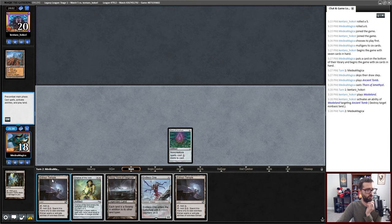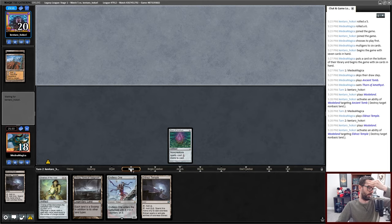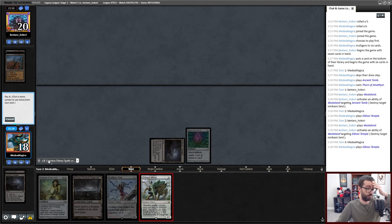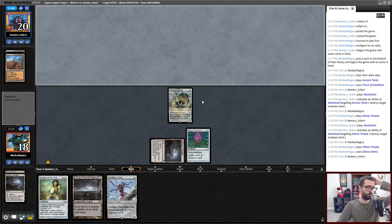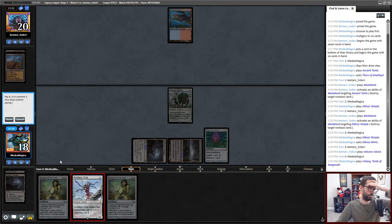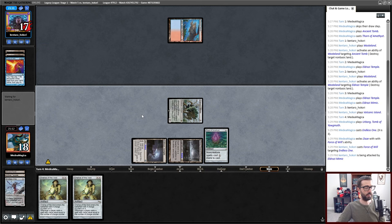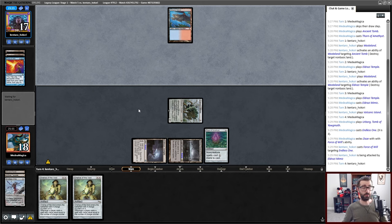I'll attempt to play an Endless One probably for four next turn — make it larger than Lightning Bolt. Rough. If I want to curve into Endless One properly, that's the way to do it. I drew a Mimic off the top. The Endless One is not on track to be bigger than Lightning Bolt — we'll see whether or not that matters. It does matter. But given that I want to use mana on future turns on Chalice of the Void, I'd probably do this.